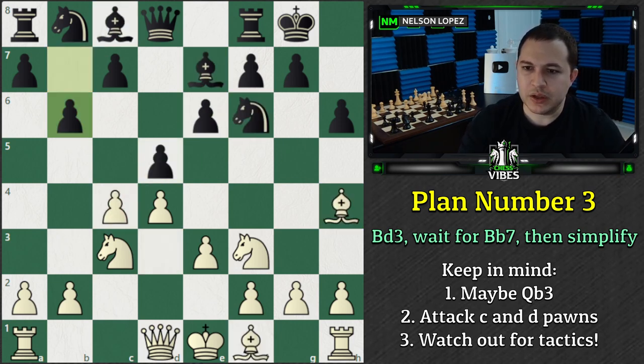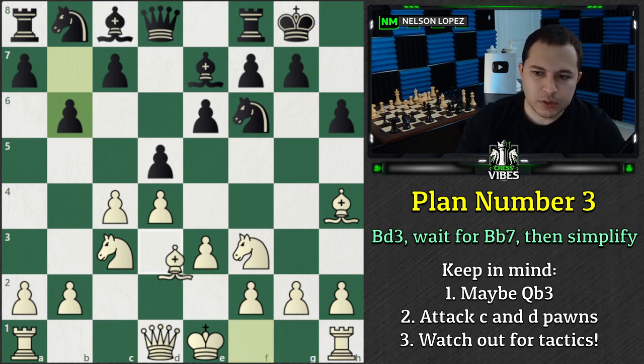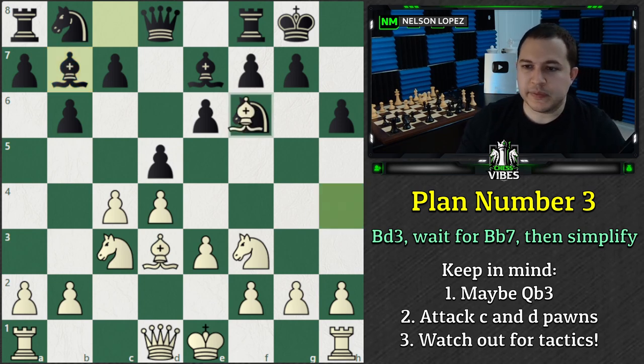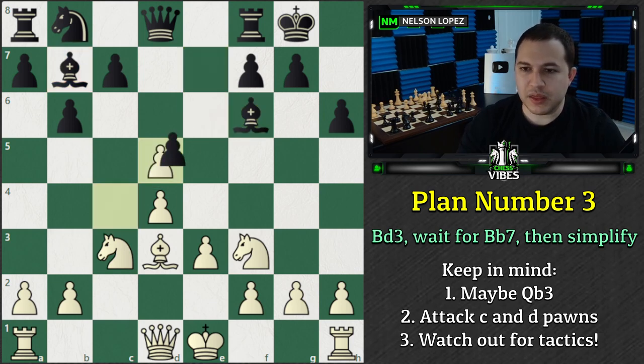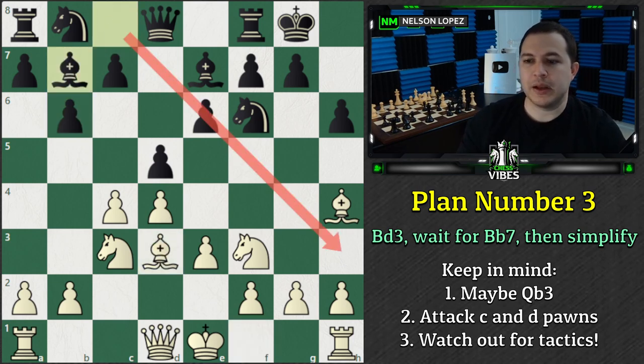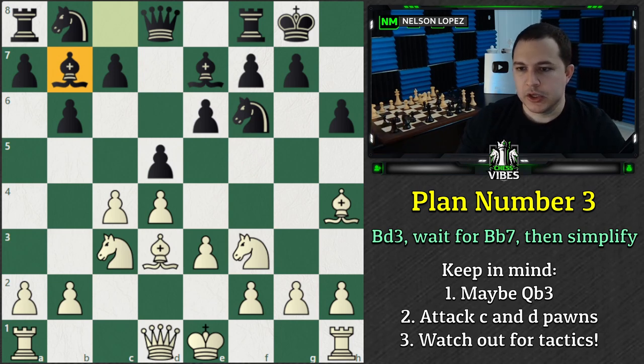Then we want to go and simplify the position. The easiest way to do that is by capturing here first, then capturing here. Now we end up with a position where this Bishop is a little bit awkward - it's just hitting the pawn, but you don't even have your Knight to hop into E4 to benefit from that. It's kind of a misplaced piece - at least that's what we're betting. Another way to think of it: if you trade right away, you're potentially opening up this Bishop along this diagonal. If you wait until it goes to B7, you don't have to worry about that anymore - it's already been moved. That's the third plan you have as White in the Tartikauer variation.